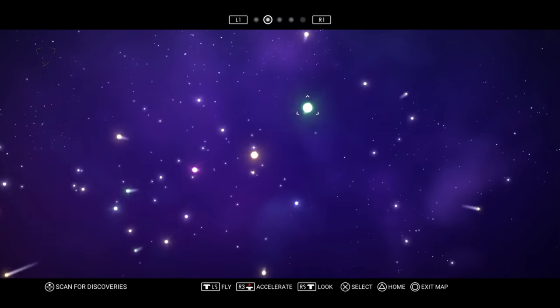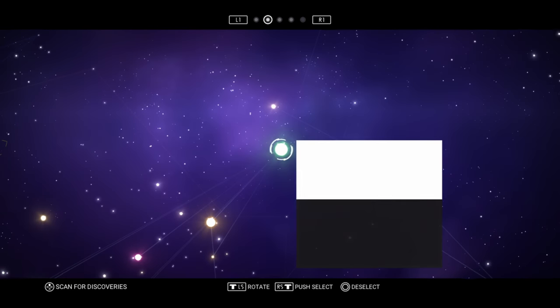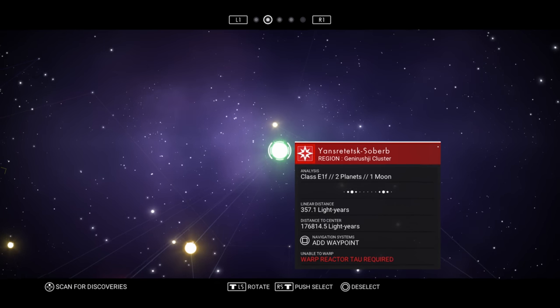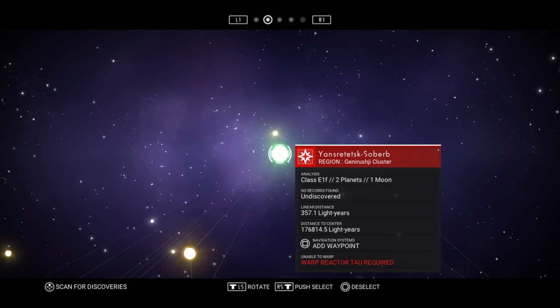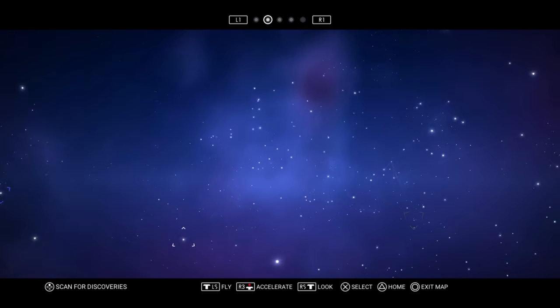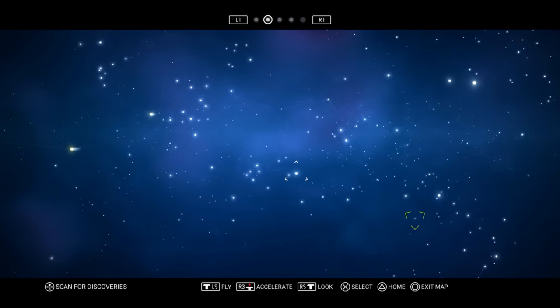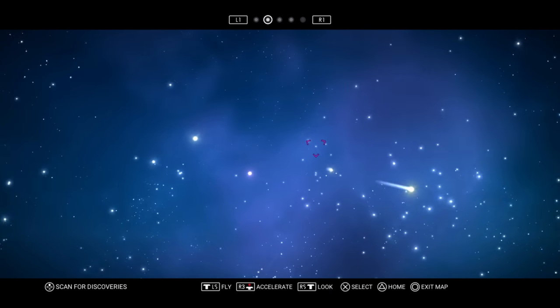Where is it? Oh, a green star. I want to see what the green star says about it. Reactor tower required? It's an elf star — class elf. Bunch of tree-hugging hippies. So we're down here and it wants us to go to the black hole, which is way over here.